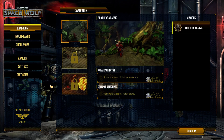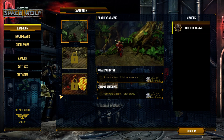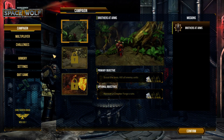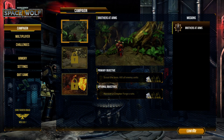Welcome to Warhammer 40K Space Wolf. It's with the Space Wolves, which is awesome because they're wolves and they're Space Marines. This is a turn-based strategy game that has cards in it that tell you which abilities you can use. It's currently a game in early access, so it is still in development.